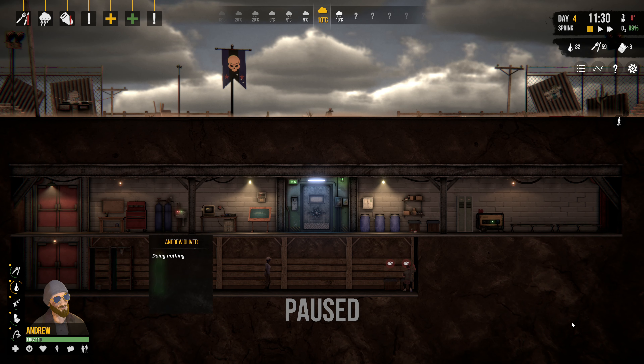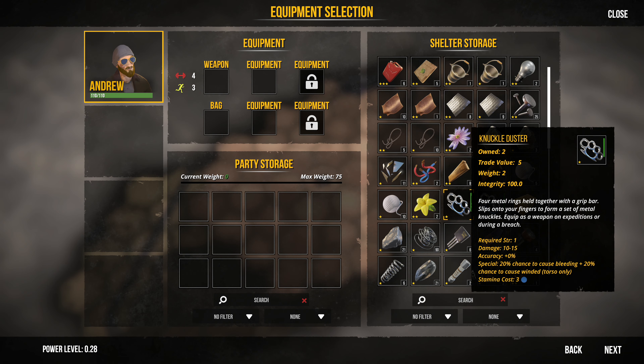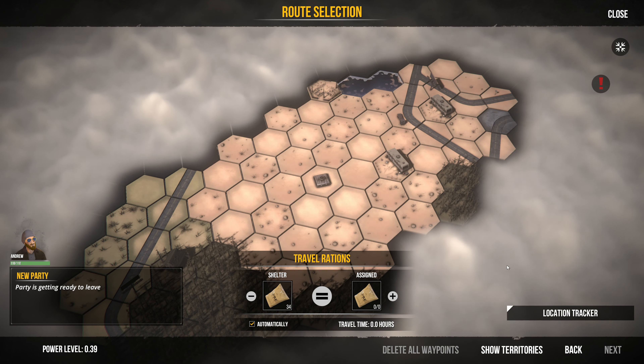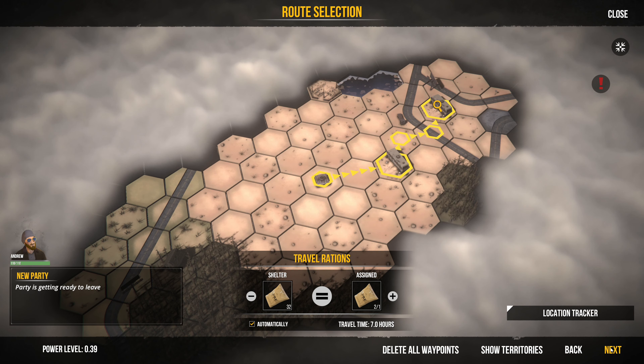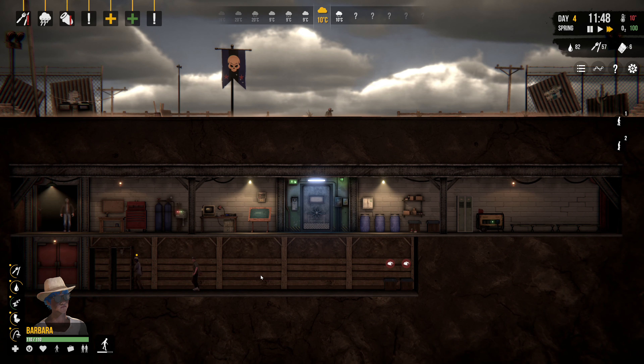We're also going to send Andrew. He is just going to take a pair of knuckle dusters with him — he doesn't really have anything else to take. He is going to go back there. Let's get this started.